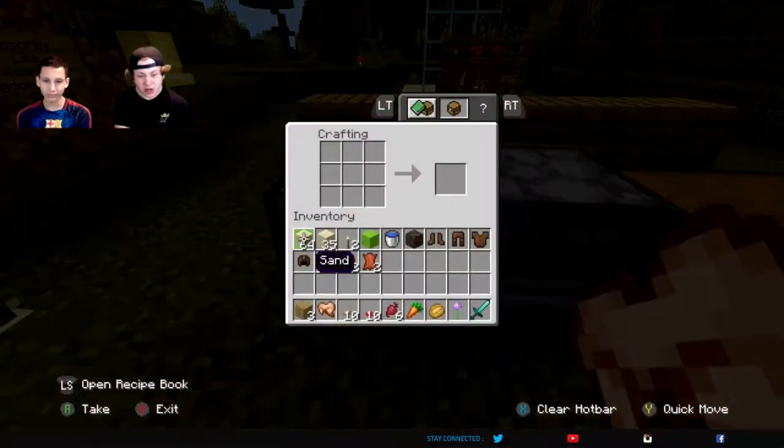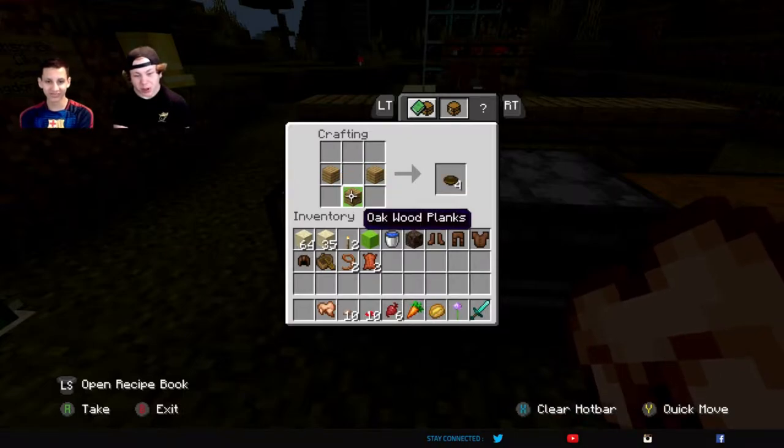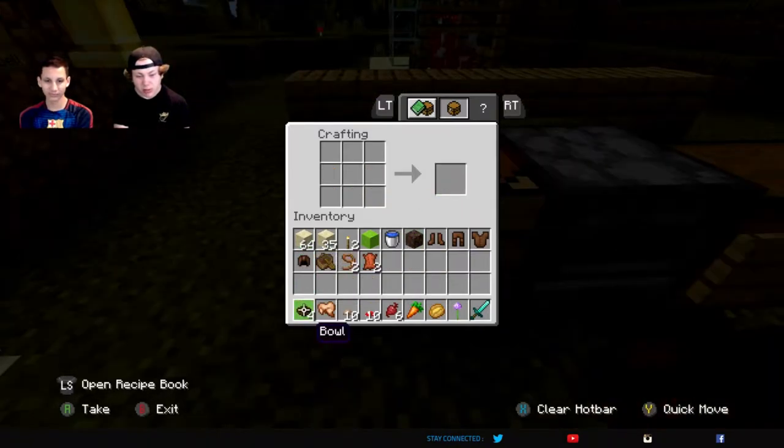Alright, so we're going to come over to this little craft table. We're going to take three wooden planks — it doesn't matter what kind of wood, I believe. You're going to put them like you would to make a bucket, if you knew how to make a bucket and you didn't know how to make a bowl. So that's how you make a bowl.